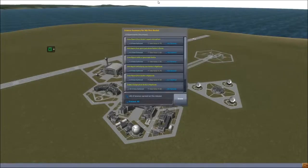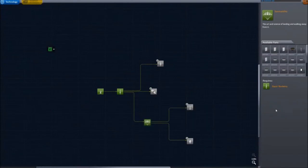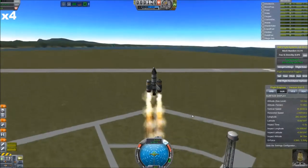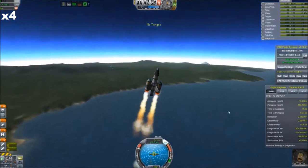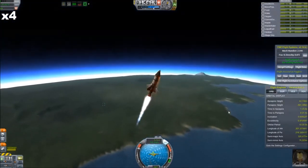Here's a quick screen cap of our science summary, and we're going to go in and unlock a couple of nodes of science. Unfortunately I don't have enough to get all of the first tier, but we'll get what we can get. Here we go on our second launch — we have Joni Kerman attempting to make a complete, full, circularized orbit above the planet Kerbin.